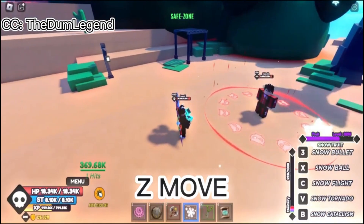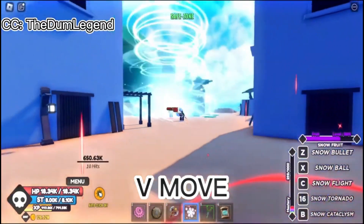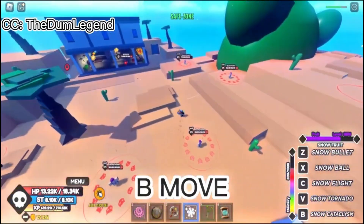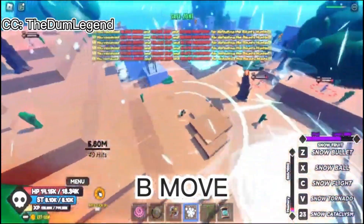The second fruit is Snow Fruit. This fruit has the best AoE moves in the game, and it's really decent for low-level players. I believe it's also a Logia Fruit as well, and this fruit can fly, which is useful for lower players to go island to island.